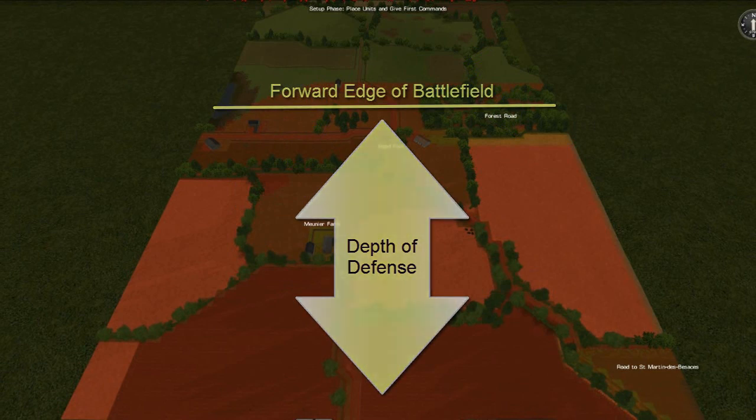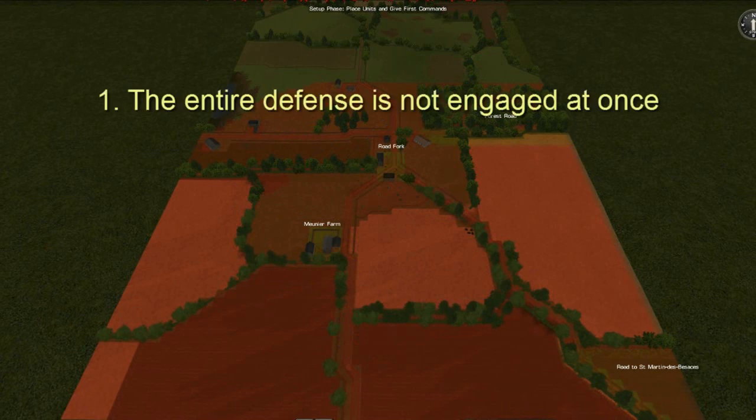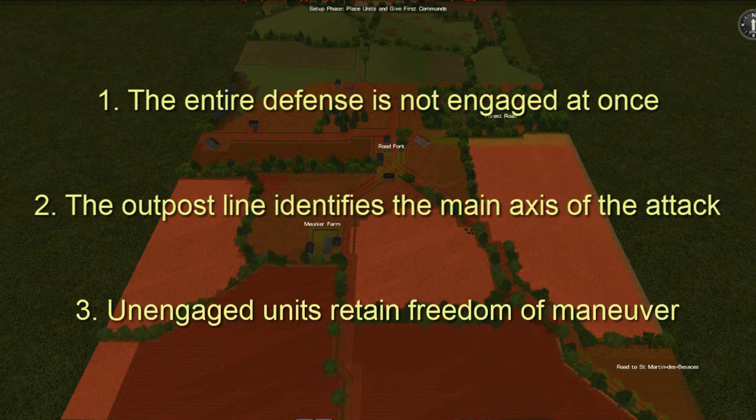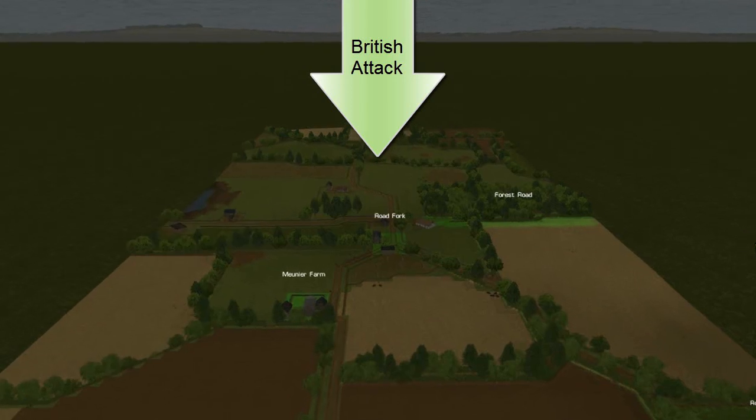The depth allows us to do several things. First, we avoid having our defense engaged all at once. Second, our outpost line will allow us to identify the main axis of the enemy attack. Third, the depth allows us to keep some of our forces unengaged so we can maneuver them to critical points at the proper time and seize the initiative back from the enemy.